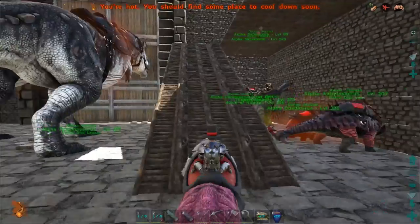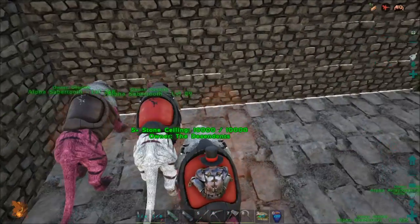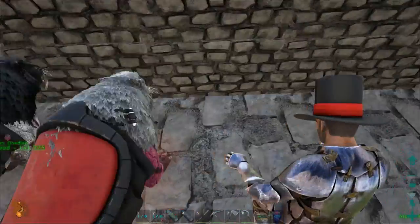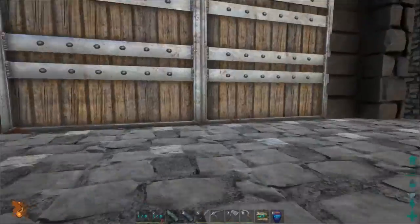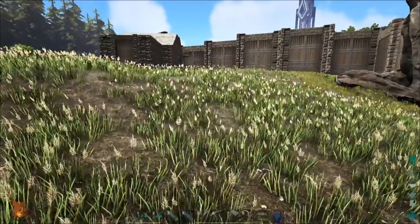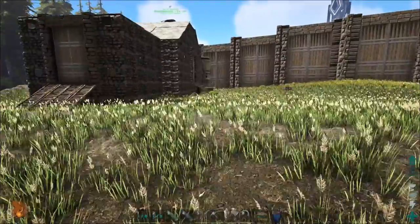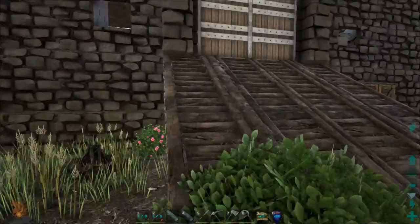There's also a constant damage tick — like a poison — inside the swamp cave. I heard you can counter it with a combination of scuba gear and ghillie armor. We also have pretty high fortitude, and I'm going to make one of those gas masks to see if that works. Anyway, I'm going to head over there and hopefully get lots more artifacts.